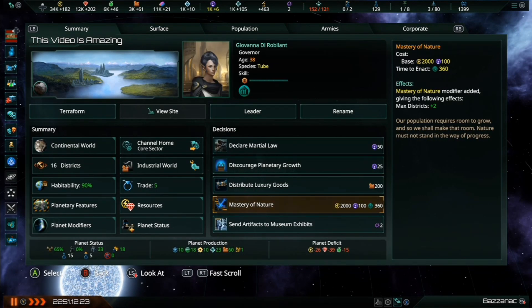One final thing to consider is the Mastery of Nature Ascension Perk. By applying the Mastery of Nature Planetary Decision to your Industrial World, the colony's maximum number of districts is permanently increased by two, allowing you to construct two additional industrial districts on it.